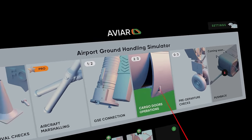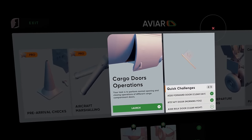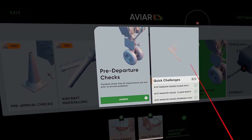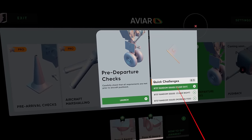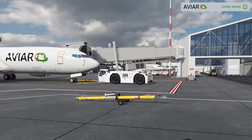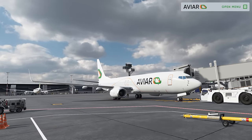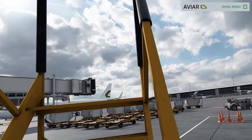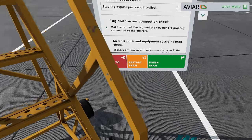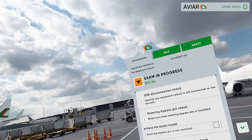That's cargo door operations. Let's move on to pre-departure checks — we'll do a full exam. Procedure exam: aircraft servicing is completed, passengers are on board, the pushback tractor is connected to the aircraft. Before pushback you need to check that all requirements are met prior to aircraft movement. Checks include: GSE disconnection, steering bypass pin installed, tug and tow bar connection, and aircraft path and equipment restraint area — identify any equipment, objects, or obstacles in the aircraft path.